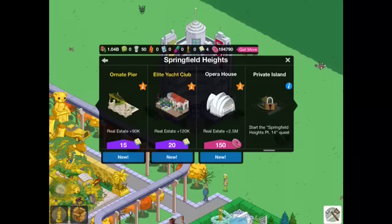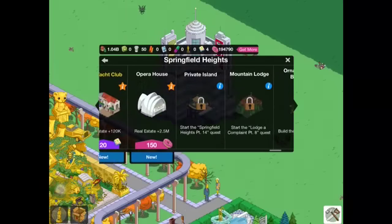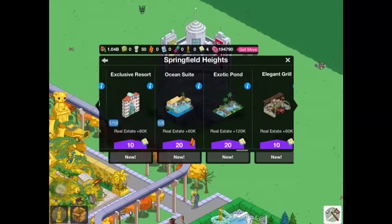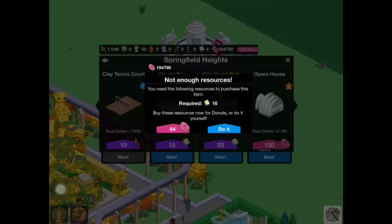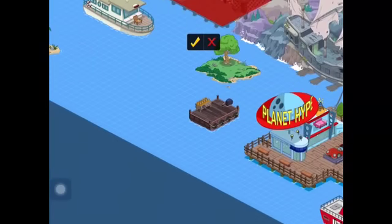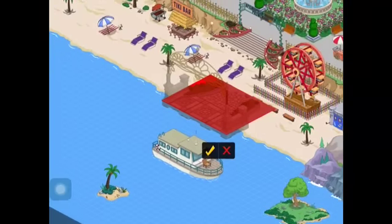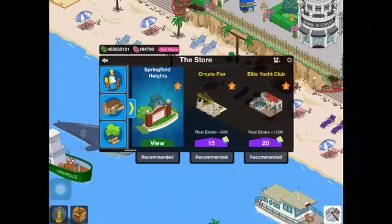So we're going to place the ornate pier. We also get a whole bunch of new stuff along with that. We can now place the Elite Yacht Club somewhere on the beach. I'll figure out how to do that in a second. But we can now place the ornate pier — I've got to make some room on this thing first.